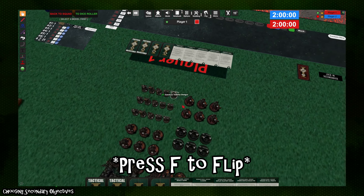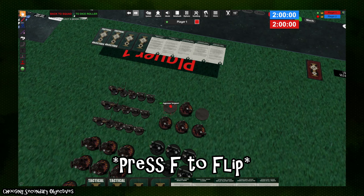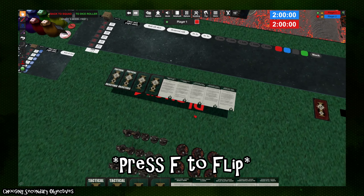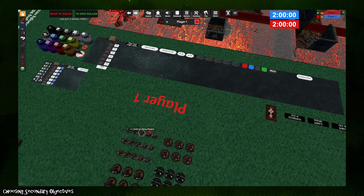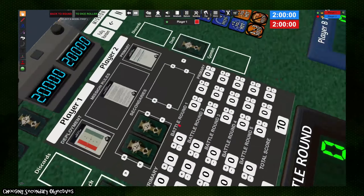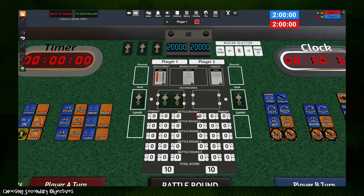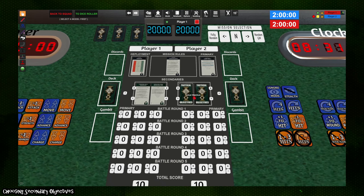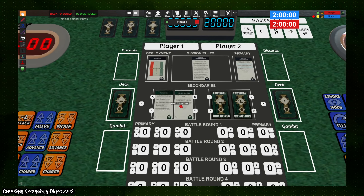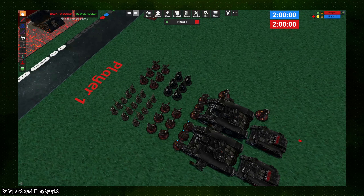When you've selected your two secondaries, simply flip them over — press Flip to flip any selected object, which also works on models to indicate casualties or clear line of sight. Once your two objectives are flipped, click 'Lock In Secondaries' to move the objective cards from your hand onto the scoreboard, where they'll remain face-down until your opponent also chooses. Once both players have locked in, the secondaries reveal and flip over so you can both see what each other is playing.